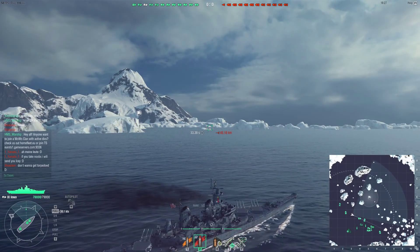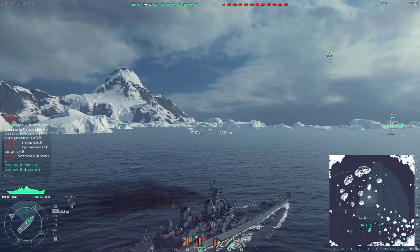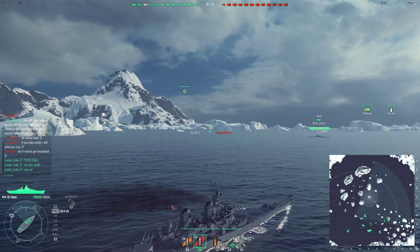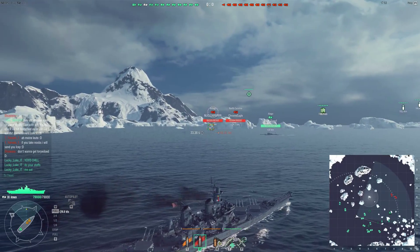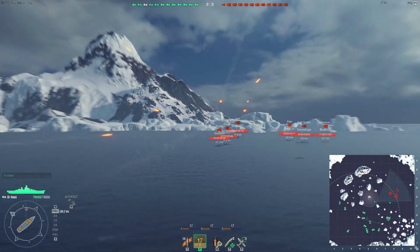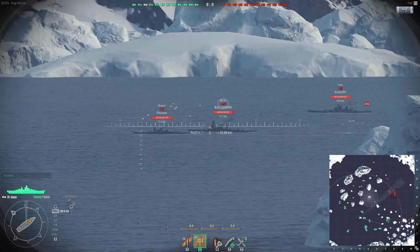The enemy had two carriers and we had a single one, and a whole bunch of cruisers stuck with the carrier to protect him — which left the rest of the team outnumbered. At the end I was sailing my Iowa against three enemy cruisers, a battleship, and a destroyer. It's amazing how much punishment the ship can take. Eventually I was undone by a torpedo squadron — I couldn't get out of the way in time.